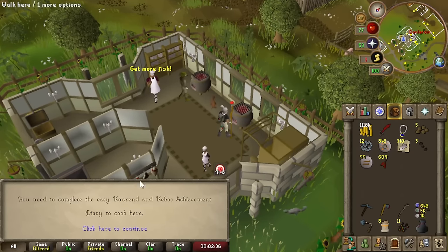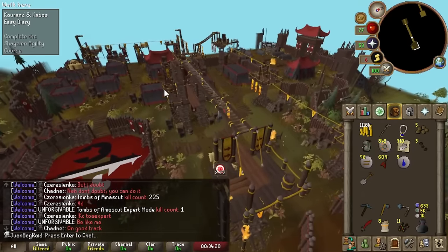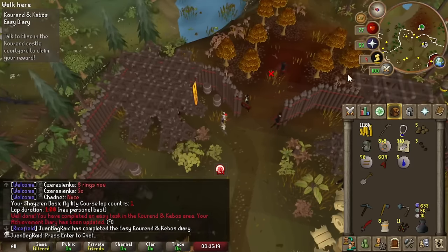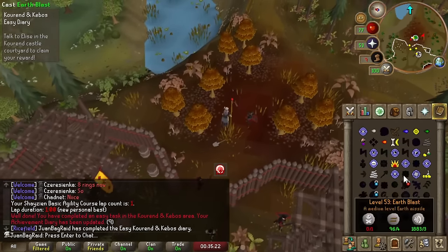I was gonna cook the tunas here — you need the easy diaries. I was gonna do it today anyways. This is kind of cool though — I've never actually done the Agility course here before. The Kebos diaries are gonna be way more useful than ever before, because they basically moved all the old rewards that were blocked by the favor system.